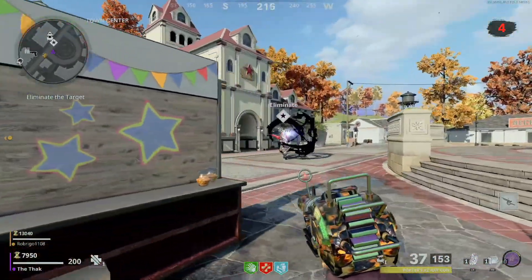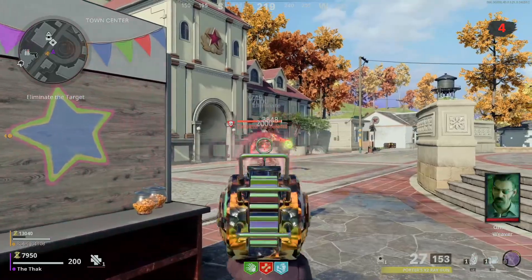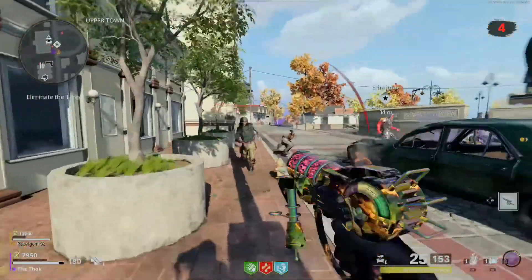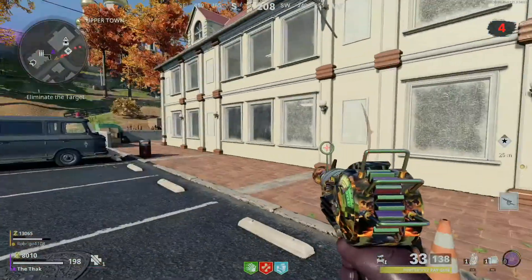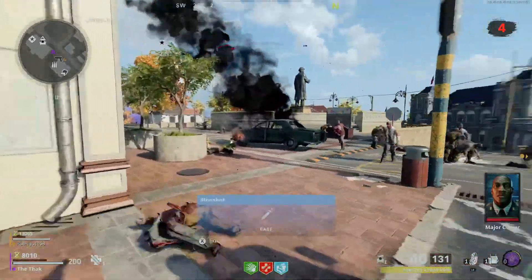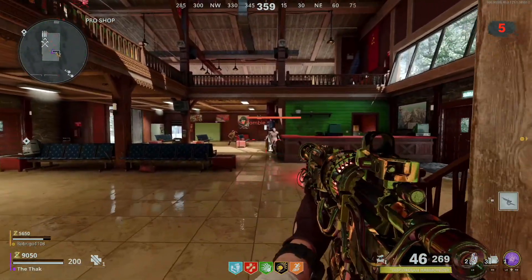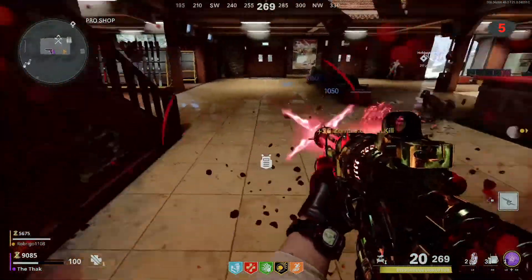By wonder weapons, I mean the Ray-K, the Ray-Gun, and the Die Shock Wave. Unfortunately, none of these ways are guaranteed, but at the very least, for completing most of these, you do get special power-ups. The drop rate for wonder weapons also increases as you get deeper into the rounds. So if you don't get it the first time, just keep trying as you go through the rounds. By round 5, me and Rubrigo were able to get two of the wonder weapons each.